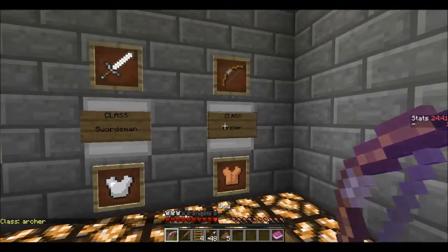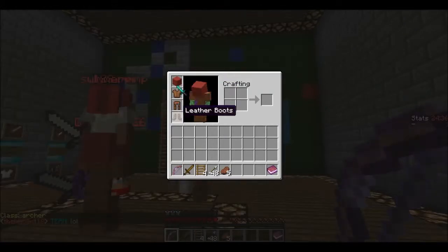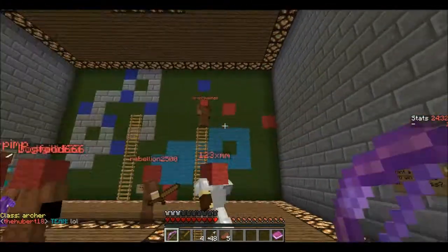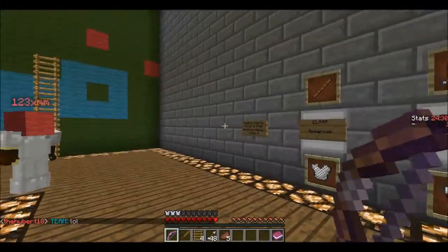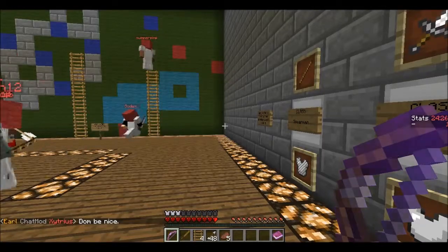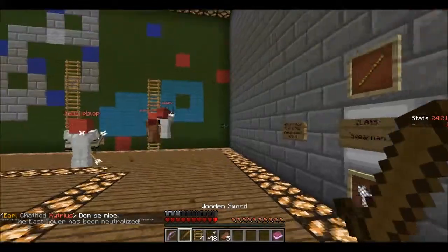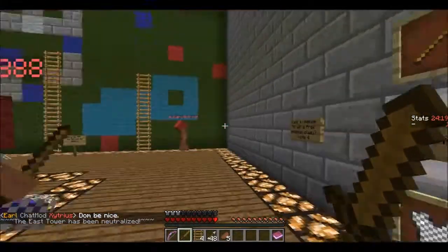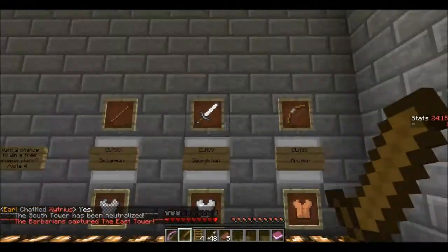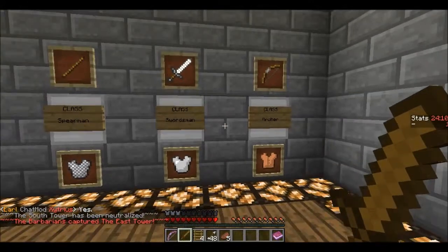My favorite class is the archer. I like it a lot because you're more away from the battle, and I don't really feel comfortable with a mouse as much as some other people do, so I'm really bad at fast action melee fighting. Although you still do get a wooden sword in case you get stuck in a melee situation. You just choose your class depending on what you like best.